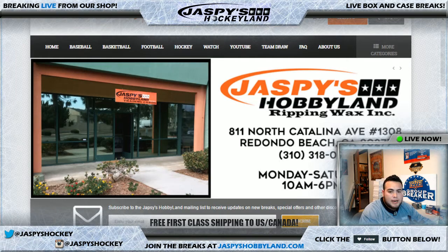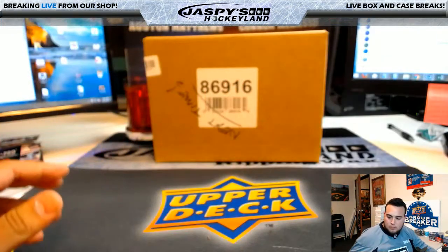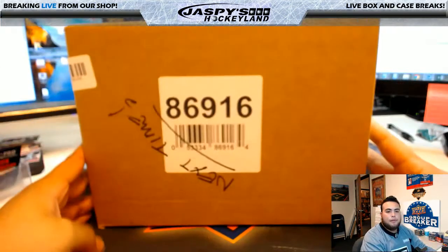Good evening everyone, it is May 22nd, 2017. We are doing a two box break of 2017 Upper Deck Fleer Ultra Marvel Spider-Man, two box break number 34, random pack. I'm going to open up the inner case from a fresh inner case, number the boxes, generate two of the boxes, pull out the packs, number the packs, then randomize the list of names and packs. Whichever pack you match up with is the pack you receive.